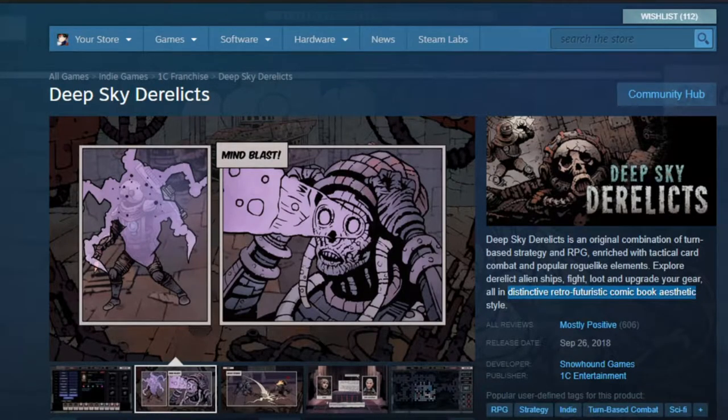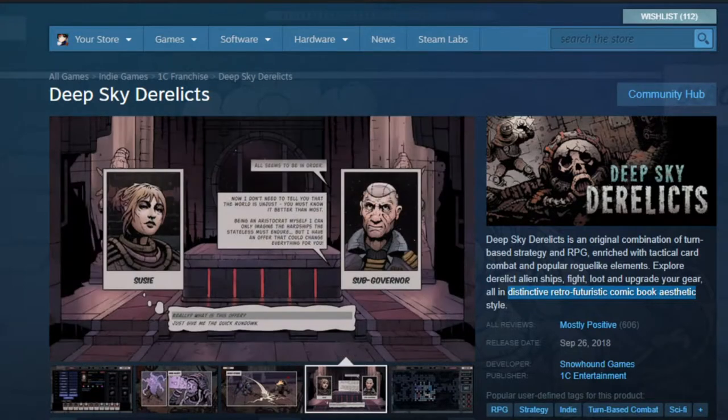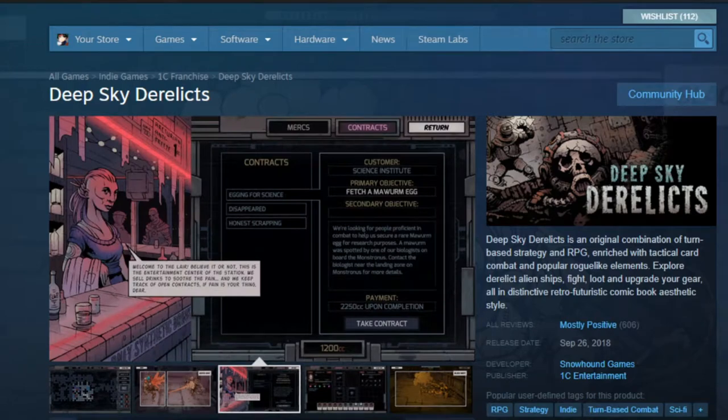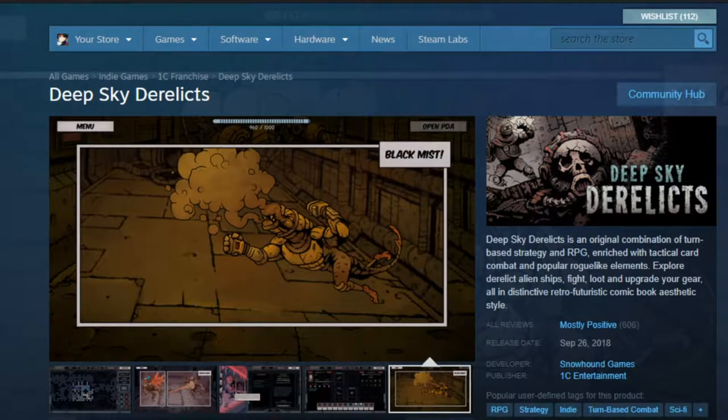Deep Sky Derelicts is an original combination of turn-based strategy and RPG enriched with tactical card combat and popular roguelike elements. Explore the derelict alien ships, fight, loot, upgrade your gear, all in a distinctive, retro, futuristic, comic book aesthetic style. Jeez, they used a lot of big words at the end.